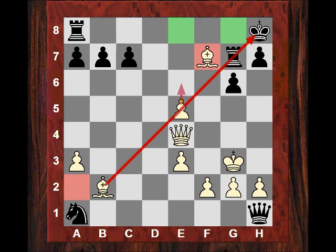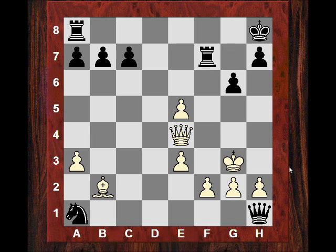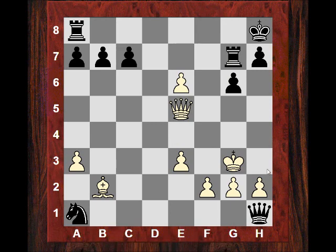If the bishop is on f7 rather than back on a2, it's controlling g8, which makes this whole diagonal even more dangerous. These two bishops are working very well with the Queen here. Black takes on f7 and now we see just Queen and Bishop carrying on the attack. Is it strong enough? Kg8 is virtually forced - if Rg7, Qe5 end of game. Black's pieces are just nowhere near the King, it's a totally helpless position.